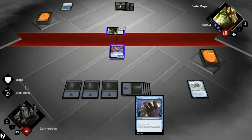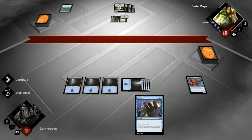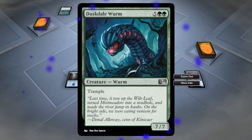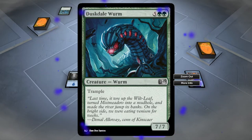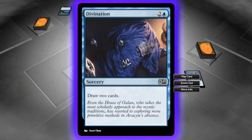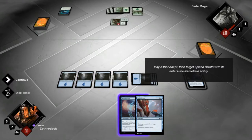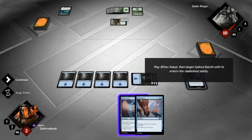I have to block otherwise I'll lose, but it's still gonna deal two damage to me. Unless you stop the timer to counter this spell, the Duskdale Worm will probably kill you — and that's when we hit spacebar. Duskdale Worm — trample, 7/7. This is what I was talking about: you're so excited to put out a really sweet creature, I'm gonna cancel it, it goes away, and it's really gonna piss people off. I drew two cards — I read that wrong, I said destroy two cards. Oops.